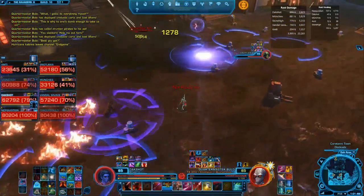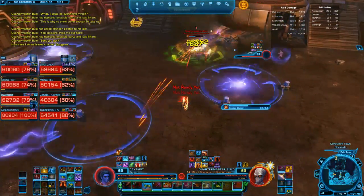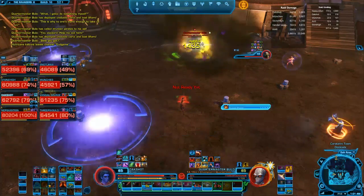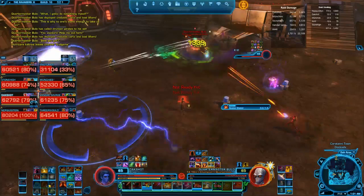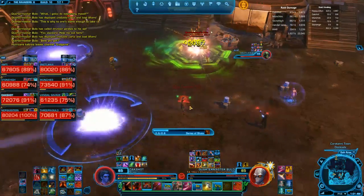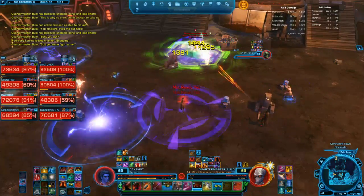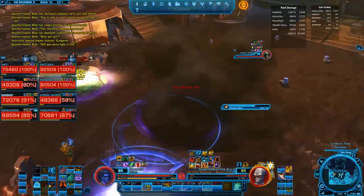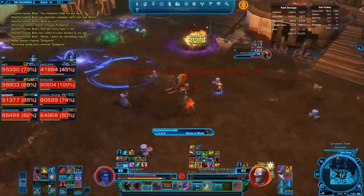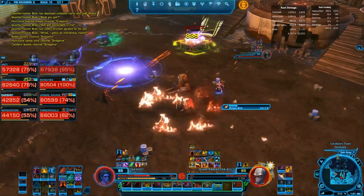Beyond that, you're simply going to rinse and repeat, making sure you're going through the rotation. As you can see, most of the raid here is spread out pretty well and not taking excessive damage — that's pretty much exactly what you want to be doing, utilizing the battlefield and the space given to you so that you're not inadvertently hurting other players. The other ability that can come without warning is Barrel Toss — it doesn't hit as hard as it used to, but it can still do a fair bit of damage if it hits multiple players. That's pretty much the fight.